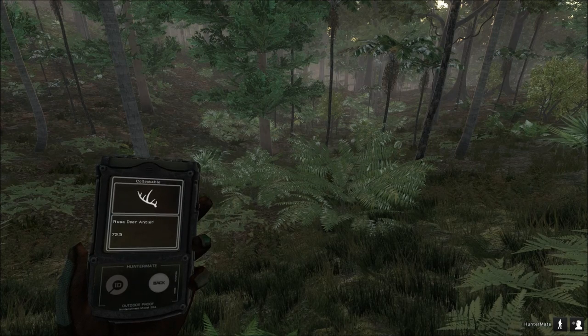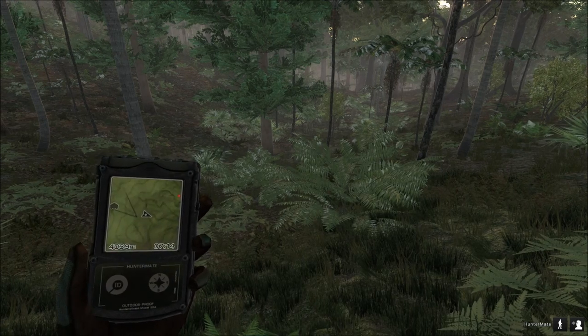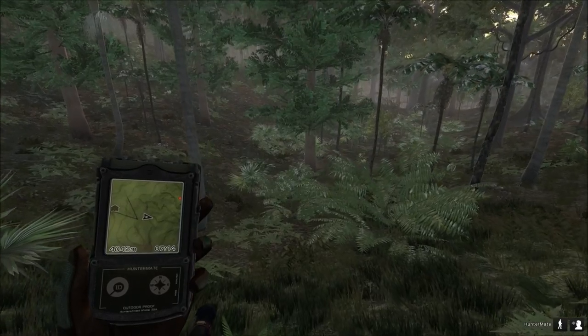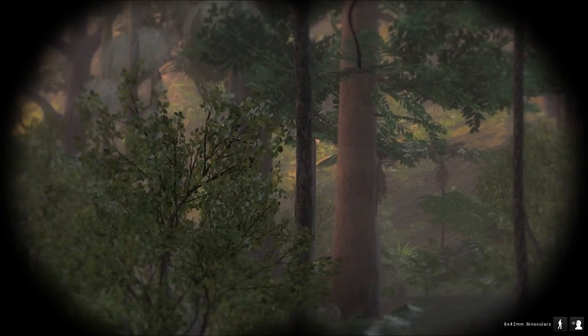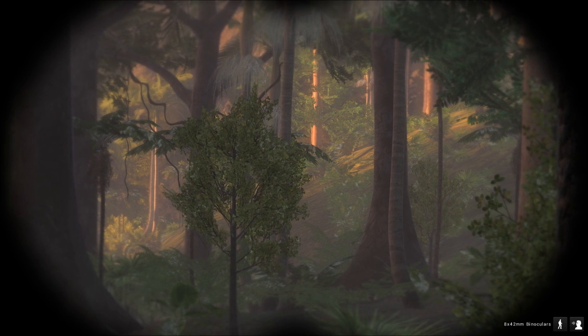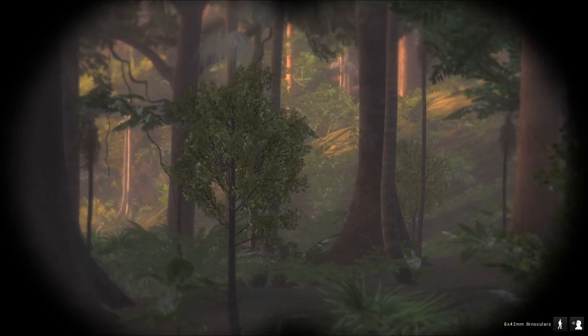I've just found a Rusa deer antler — 72.5, pretty cool, just walking over there. My Hunter Mate went off — that's a collectible, pretty cool. There you go — I just saw a Banteng up there on that slope, see the back of it walking off. On that ledge up there, sometimes there's more than one — they hang around in little groups, sometimes like three of them.